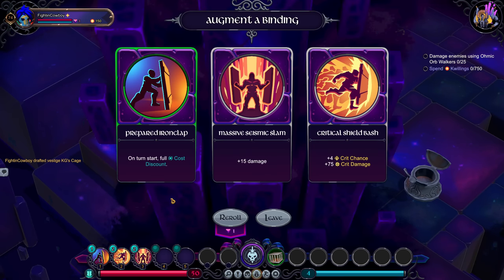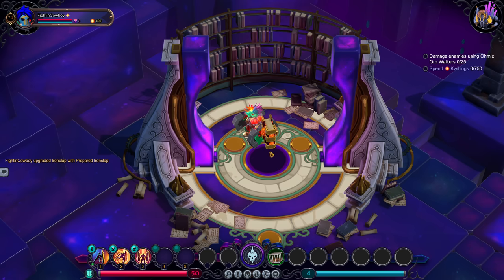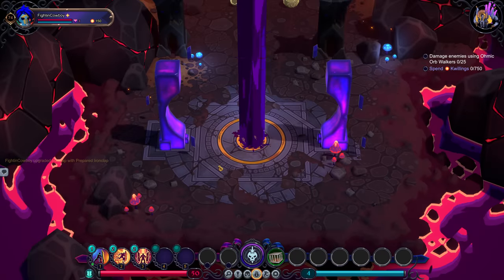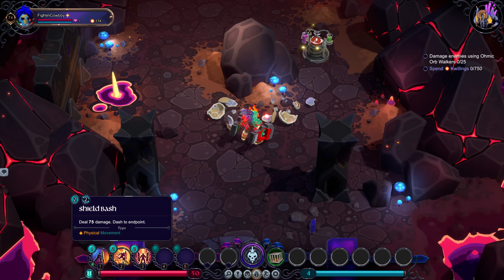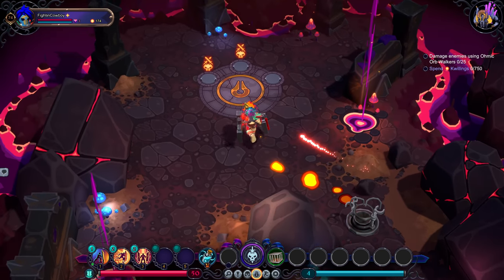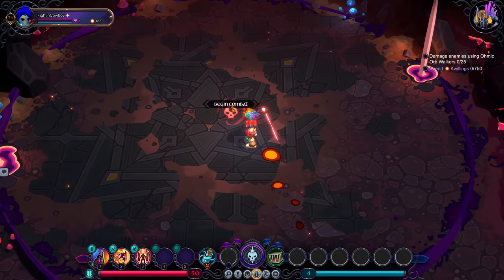Paired Iron Clap. I guess we'll take it — not usually a fan of that, but it's not a bad choice. One of the biggest things you've got to be aware of with this character is your first two abilities cost two each. So you Shield Bash, you Seismic Slam, your turn's done. This is a pure physical character. It has great AoE, but its single target damage definitely leaves a little bit to be desired. There are some things we can do to mitigate that with different bindings and whatnot.